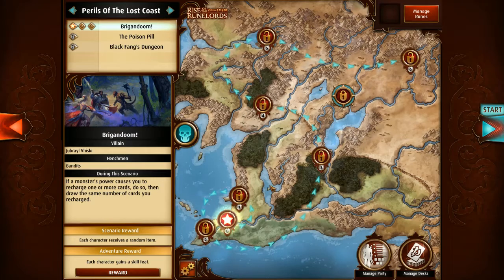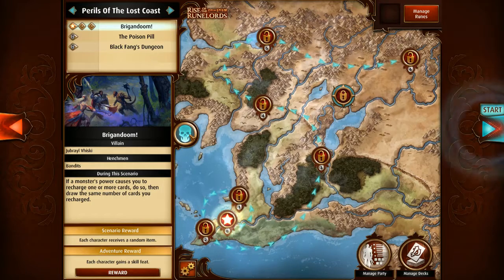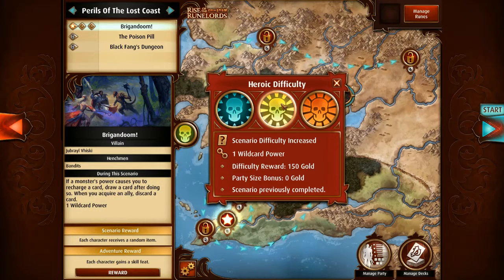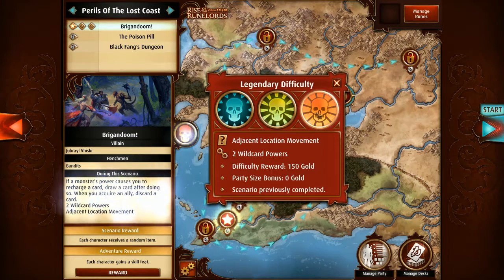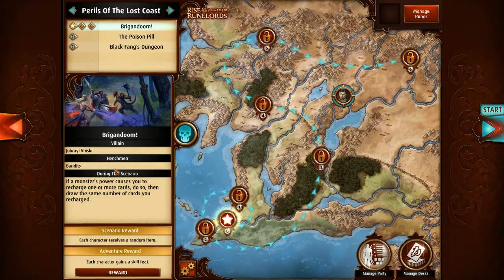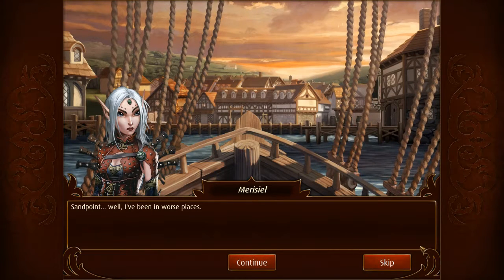This is the level select screen. Our first level is Brigandum. Each level has different difficulty tiers — you start with normal, then unlock heroic by defeating normal, and legendary by defeating heroic. There's one villain, some henchmen, and bonuses for this scenario. Jumping into the first level, here's the story: we're in Sandpoint, and we can make easy money dealing with a brigand named Jubrial Vesiki who's been robbing people in the streets.